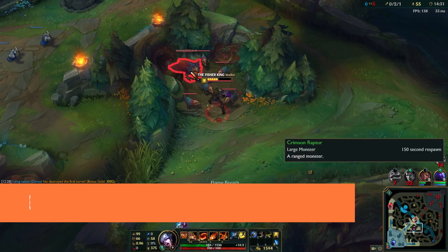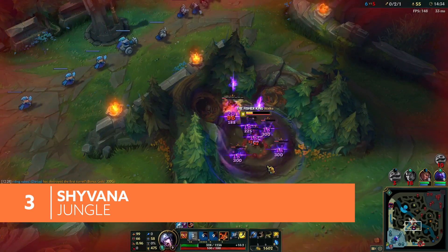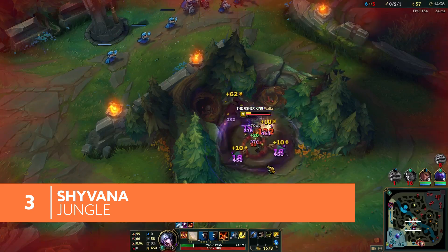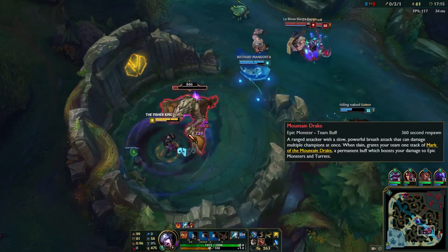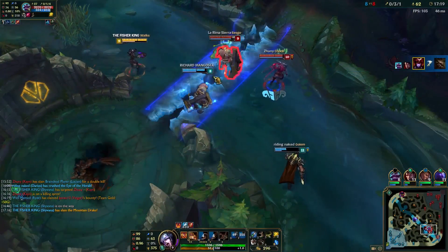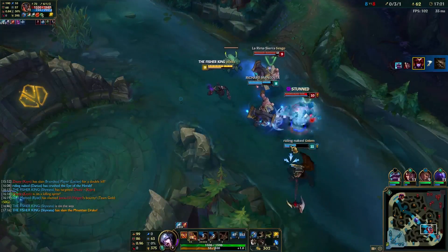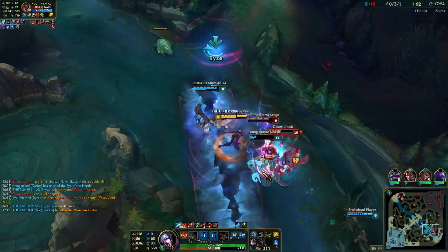Half woman, half dragon, Shyvana's abilities focus around her fiery breath and sharp fangs, letting her burn through jungle camps while staying healthy. Her passive, Fury of the Dragonborn, gives Shyvana an advantage against the powerful elemental dragons, and also gives her a defensive boost if she manages to take one down.